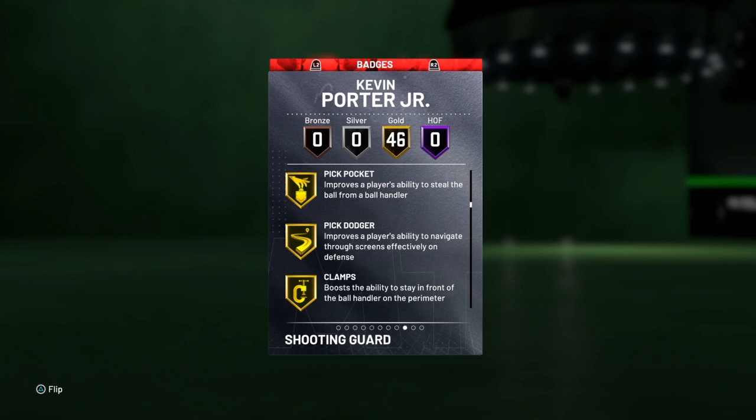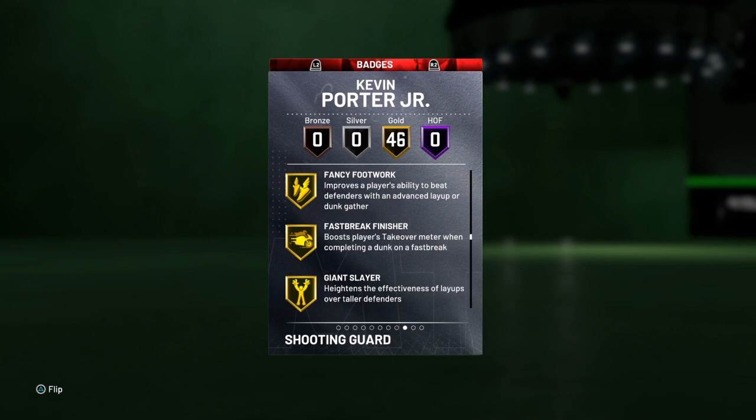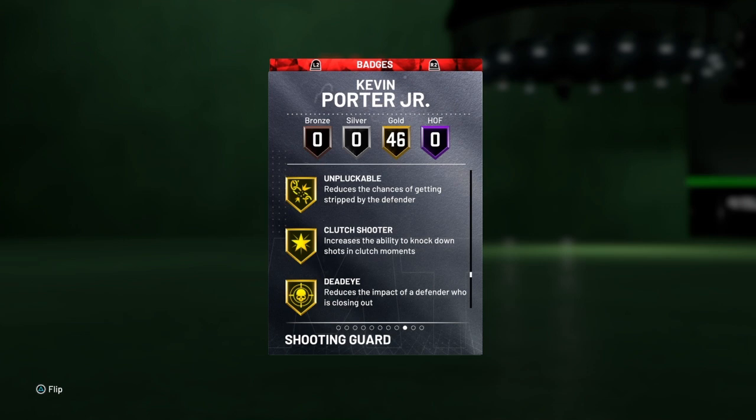Interceptor, lightning reflexes, off ball pest, pogo stick, tireless defender, trapper, consistent finisher, contact finisher — probably that's all the finishers — giant slayer, showtime, handle for days, quick first step, stop and go, unplugable, dead eye, flexible release, range extender, slippery off ball.